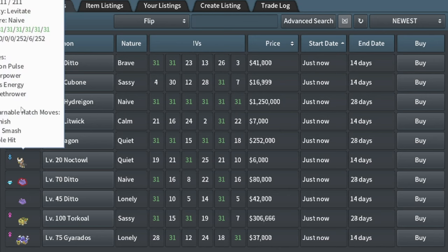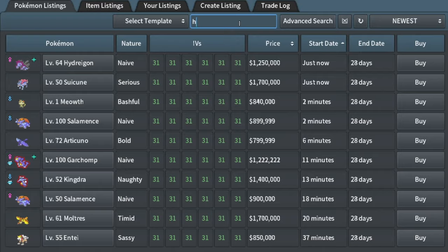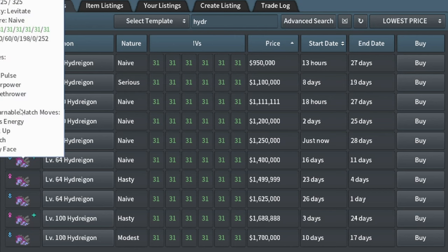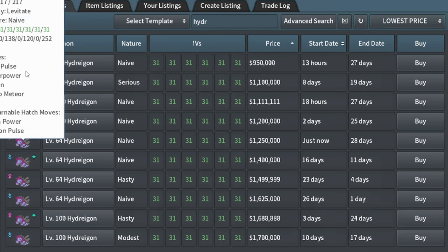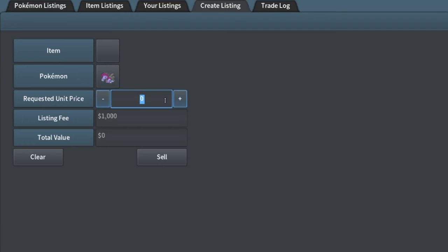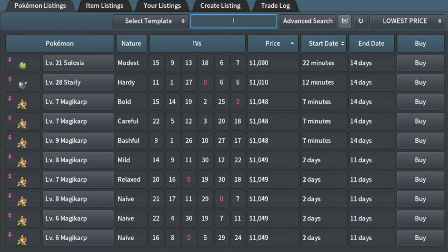That's actually a really nice Hydreigon — Naive nature. Yeah, that's a competitive Hydreigon right there. Let me check this. Wow, only 950k for that — that's actually insane. I'm actually thinking about buying it. It's got Draco Meteor, but I could sell it for 1.1 million for sure. I really want to do it. One point one million — let's do it. There, that looks a little bit better. It looked out of place at that price.